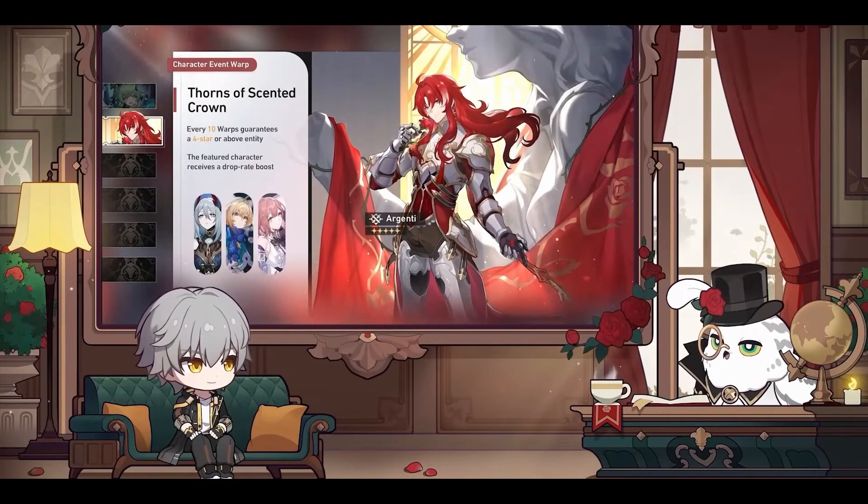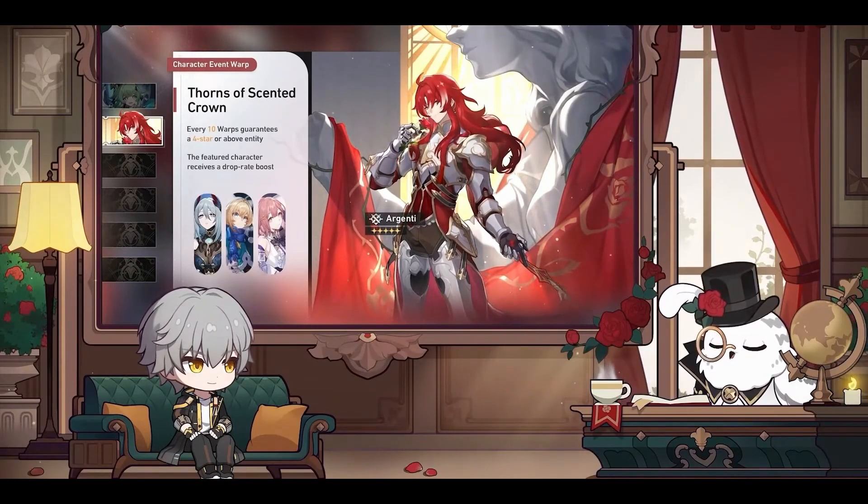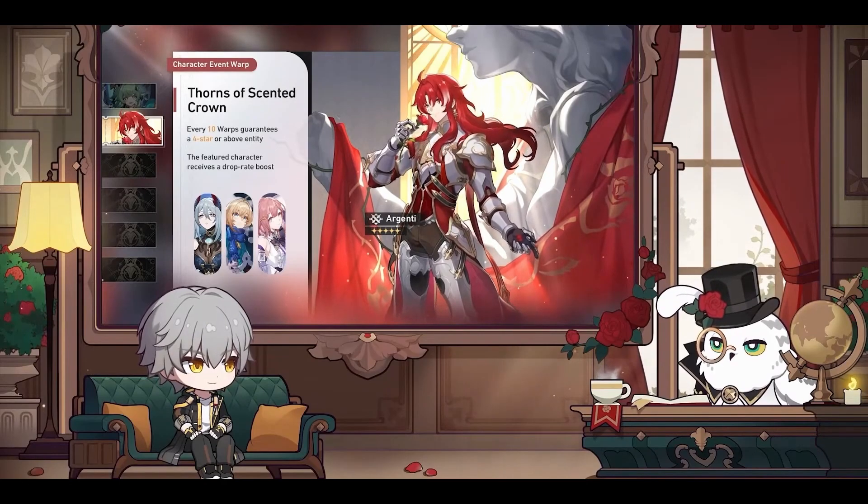Dan Heng is our only wind main damage dealer that is available at all times to summon, so for terms of type coverage it may be worth building him to help out.